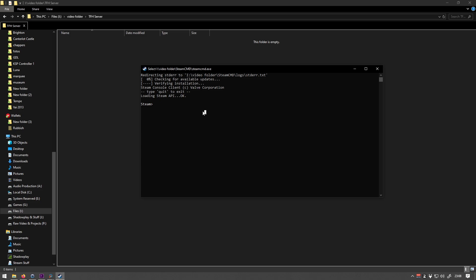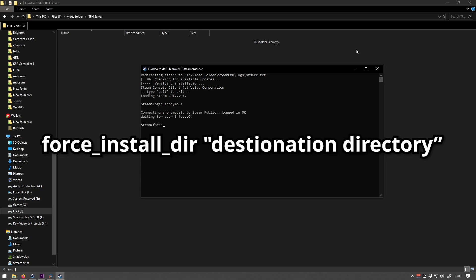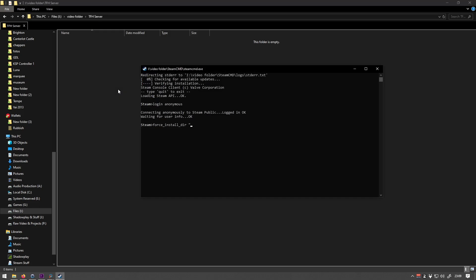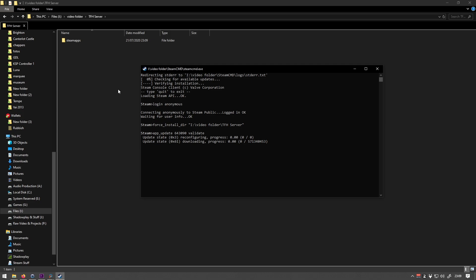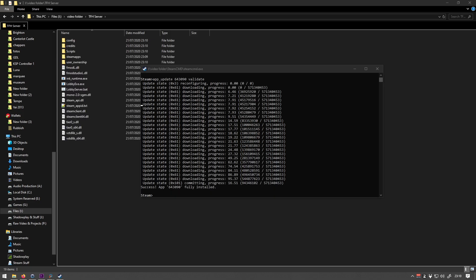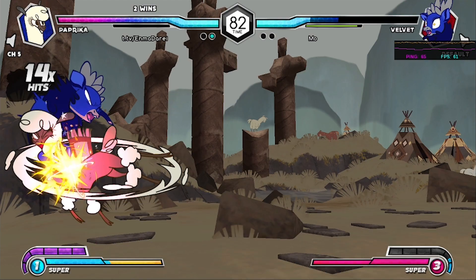Now that we have the folder, we're going to run SteamCMD and enter the following commands. Type 'login anonymous' — this will log you in. Then type 'force_install_dir', then a space, and then the path to the folder we just created in between quotation marks. This tells SteamCMD where to save the files. The next command is 'app_update 643090 validate'. This will download all the files we need to that folder. Wait for the files to download, then close SteamCMD by typing 'exit'.